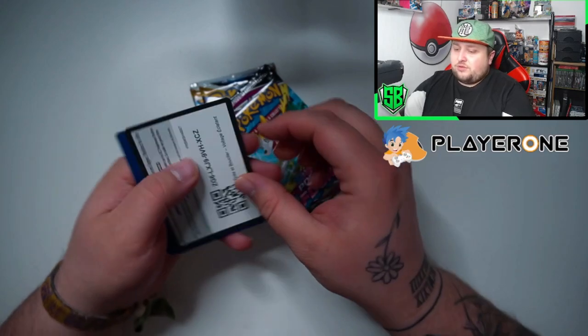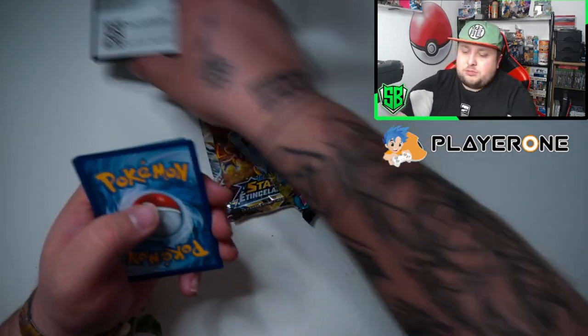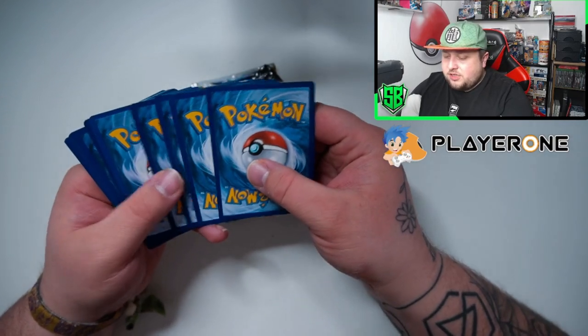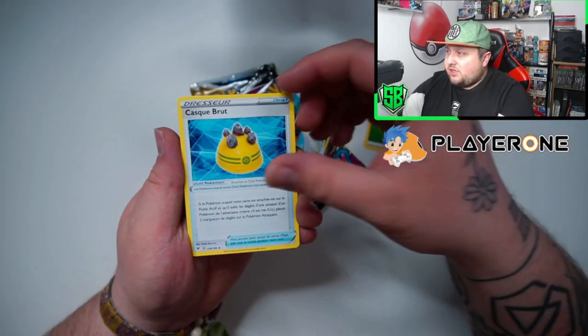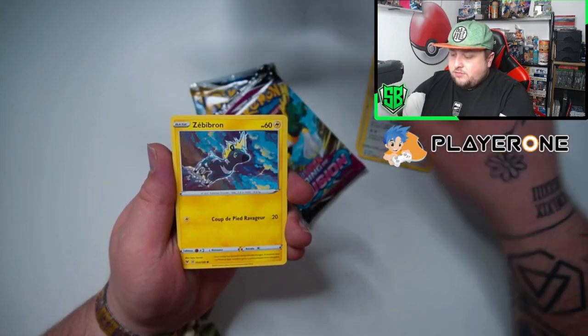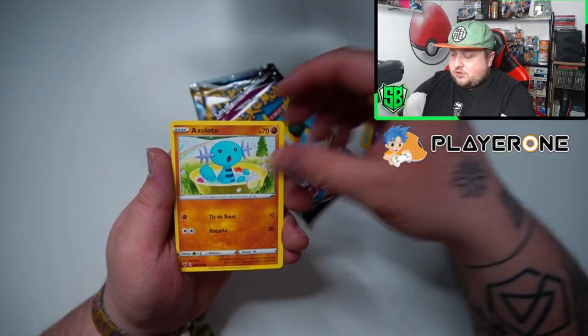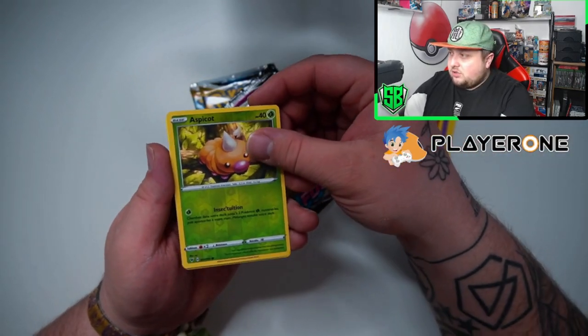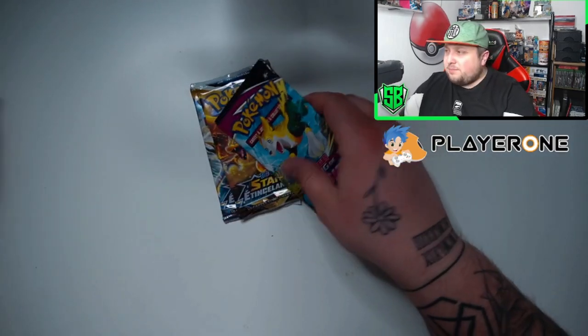Let's start it off with Vivid Voltage. Here is the code card — you should redeem that, get yourself some cards in the game. We got Leaf Energy, the Helmets, Slugma, Lil Sury, a Weedle, and a Toucan. Got nothing special from that pack.